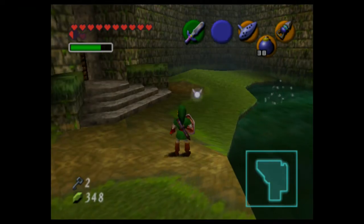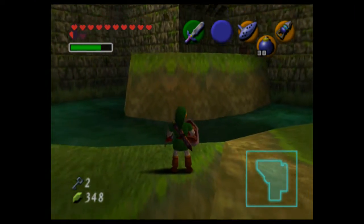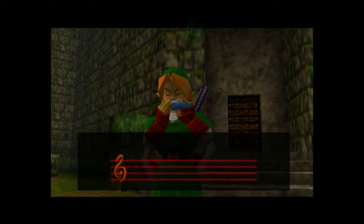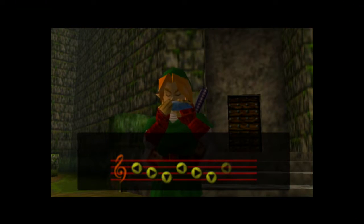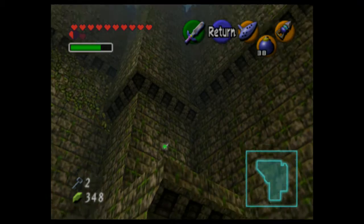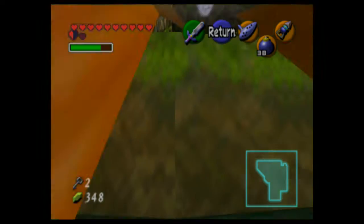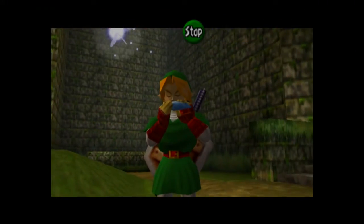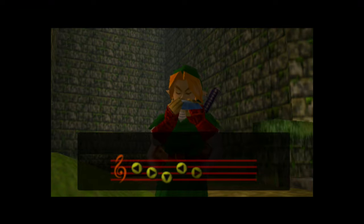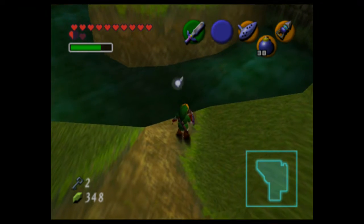Must collect all the sticks. Navi's pointing at something — is that Pierre? Let's see if that's Pierre. No, it wasn't Pierre. Do I have to get closer? The only thing I could think of would be the Song of Time, which would summon the blocks.